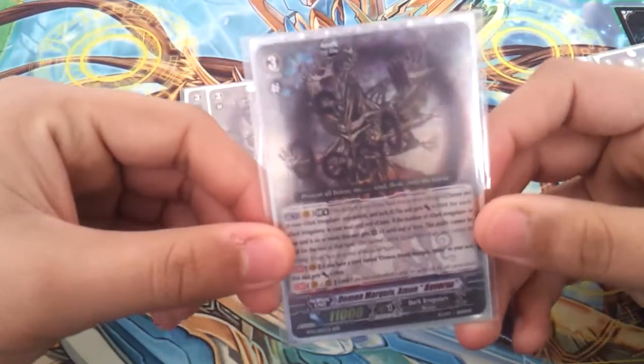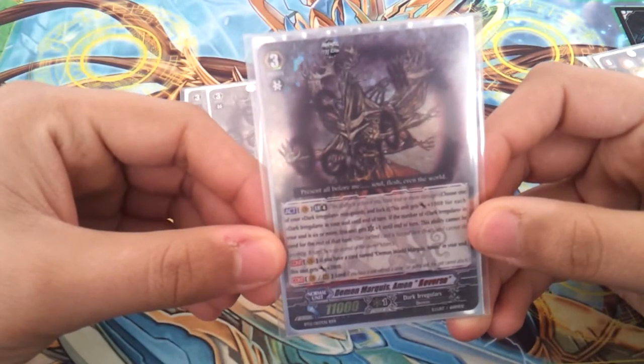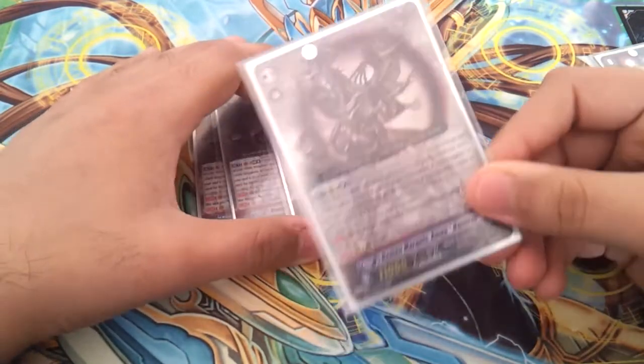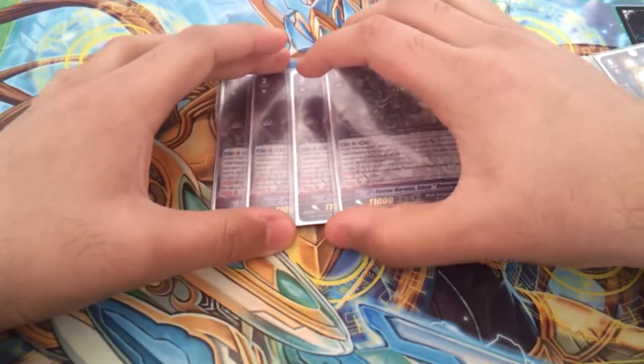And if you have the regular Amon in your soul, he gets plus 2k. So that's really easy to do — it becomes an easy cross-ride and it gives you defense. So 4 of those.